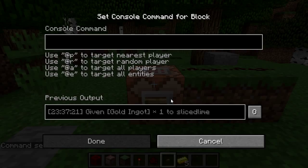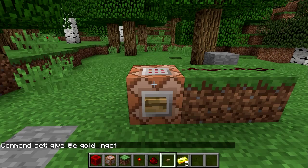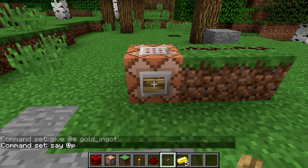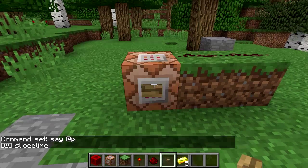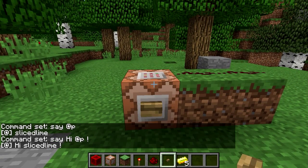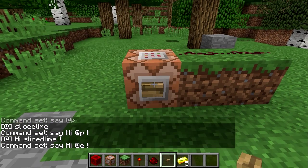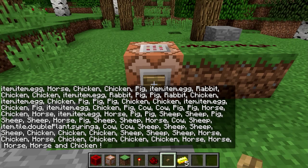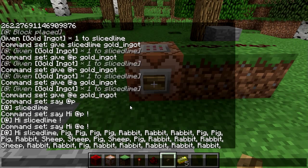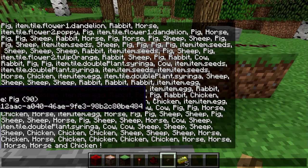A command selector will be replaced by the game with a player name. Let's do that in the say command: slash say @p. This will cause the command block to say a line to chat with the name of the closest player. We can also mix words and command selectors — only the selector gets replaced with the name. So now we've made it say hi. Let's try @e for all entities and see what it says: hi, slicedlime, pig pig pig, rabbit rabbit rabbit, pig pig — listing all the entities in the world.